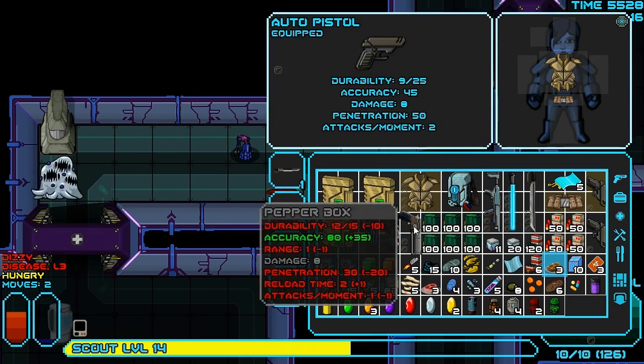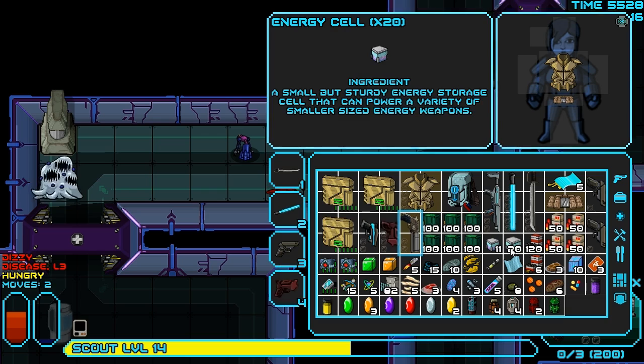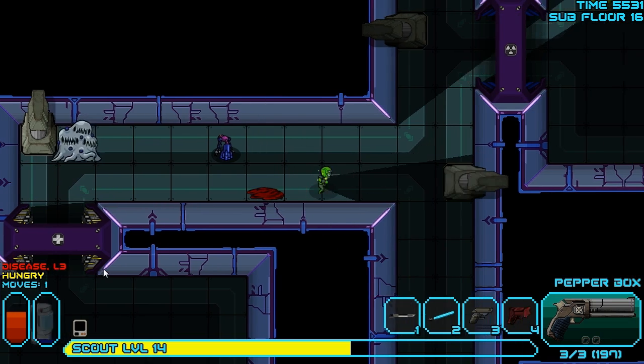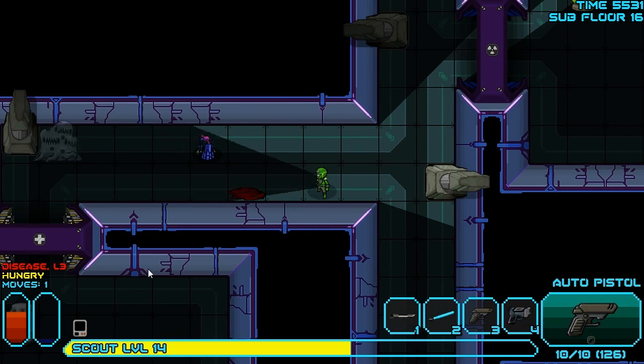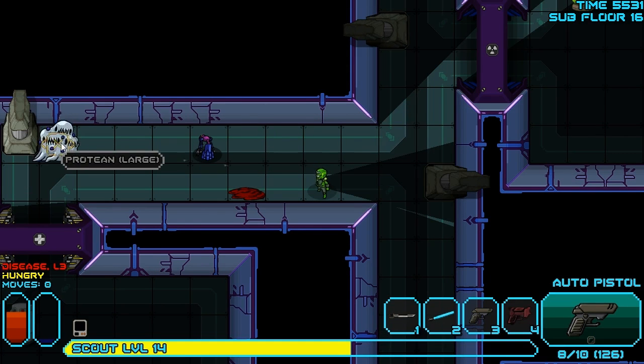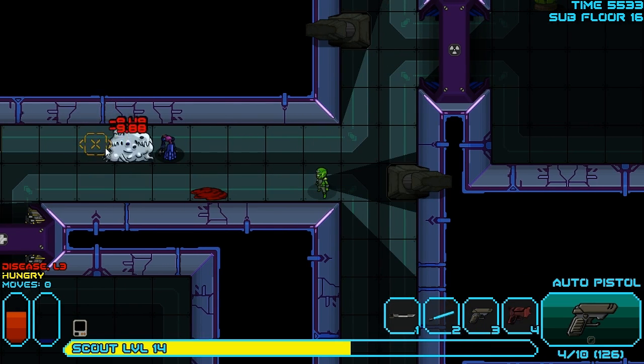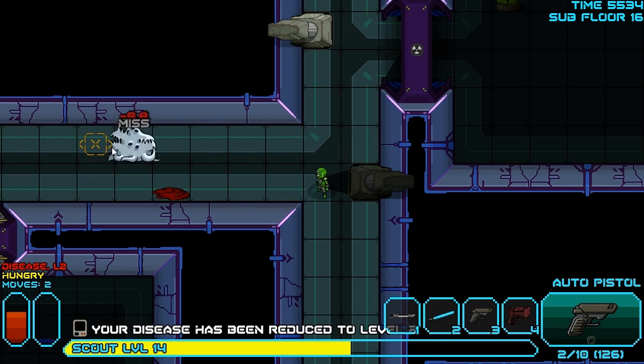Now right now I'm just trying to bait this guy out so we can hopefully take him out without too much trouble. Is the pepper box loaded? No, it isn't. We're going to load the pepper box right now. We're dizzy right now, which is a side effect of our disease being at a high level. Hopefully it goes away quickly though. Either we'll know now, or we have to try and use our antibiotics. If we have to use those, we want to have a little bit of warning. Disease is reducing though, so that's good.